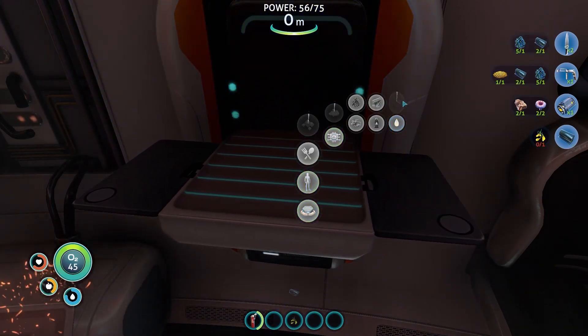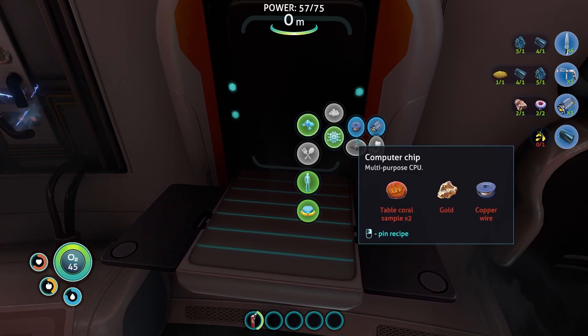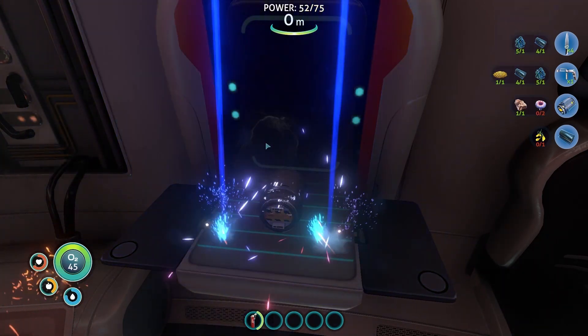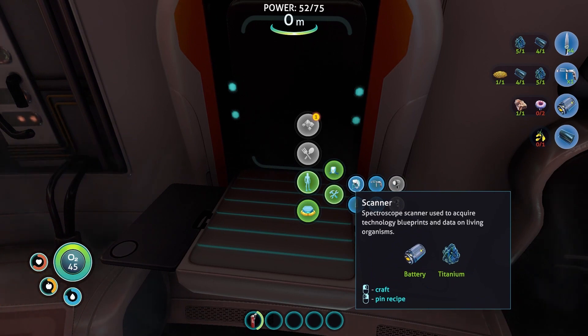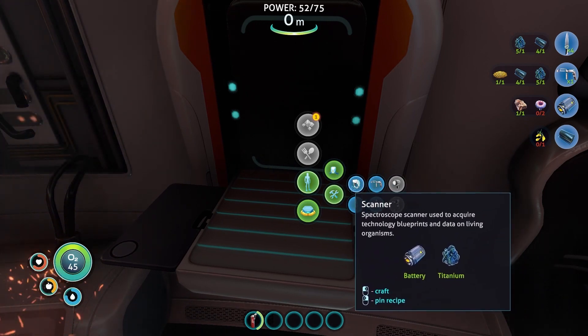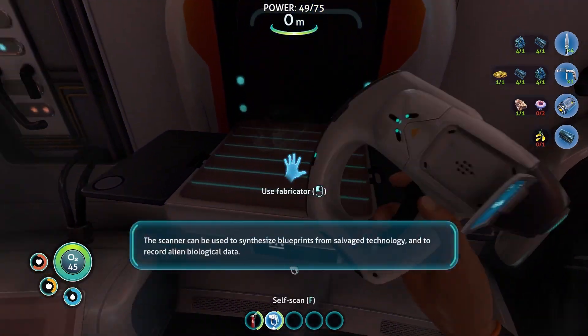Okay cool, I like that. I like the pinning recipes — I forgot you could do that. Copper wire is really important later on. Let's get a battery; I know they come with batteries already but yeah. Oh, scanner's gonna be nice too. Yeah, we'll do a scanner — I need a battery for the scanner and the repair tool.